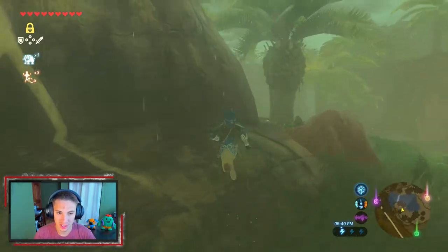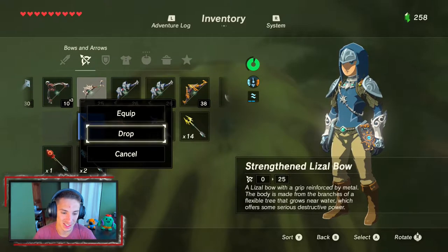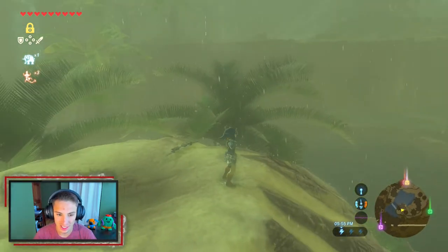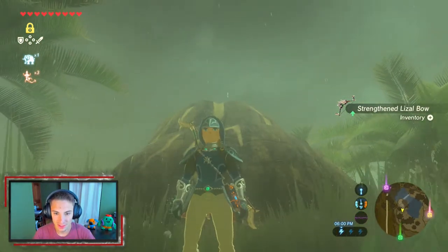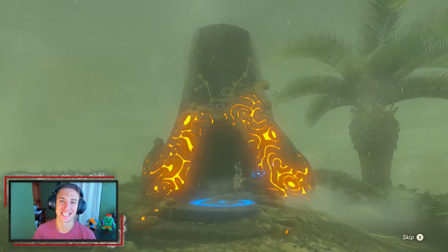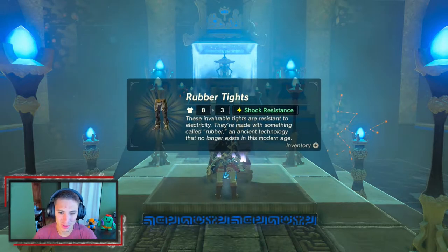We need to make our way up on top of this rock to unlock the shrine. We take out a metal weapon and drop it on top — anything that conducts electricity — we do it with the Knight's Sword. Once lightning actually strikes the weapon it triggers the shrine. We head back down so we don't get hit ourselves, and boom — look at that! We unlocked the shrine. That is one of the coolest ways to open a shrine. And since we had to figure out the puzzle outside, it's a blessing shrine inside — just grab the chest and spirit orb. We got the Rubber Tights, which is shock-resistant armor.